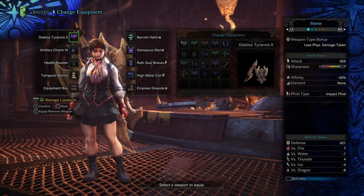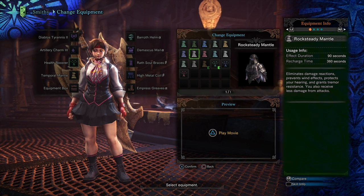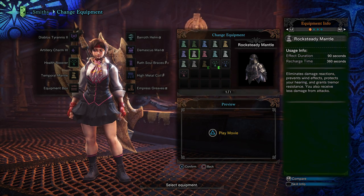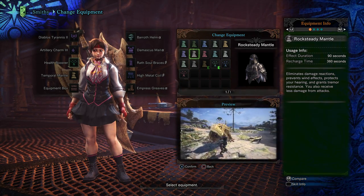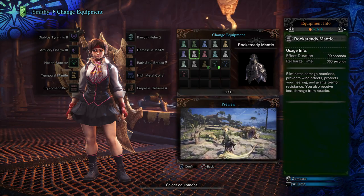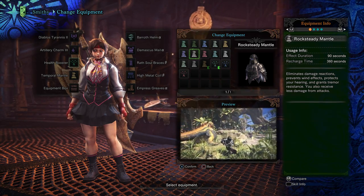I have used it in arena quests. The Rock Steady Mantle — effect duration is 90 seconds, recharge time is 360 seconds. It eliminates damage reactions, prevents wind effects, protects your hearing, and grants tremor resistance. You also receive less damage from attacks. I haven't tested the wind effects thing, but if that is true this is freaking incredible for fighting Kushala Daora. Rock Steady basically means you don't get moved — things hit you, you take the damage. It can be dangerous: sometimes you'll get hit and not realize it, or you'll get hit and wish it had thrown you back and it actually didn't and then you just get hit again. So it's definitely a double-edged sword in some cases. But in general, not getting knocked around is freaking amazing.